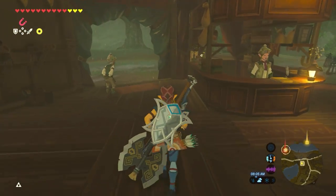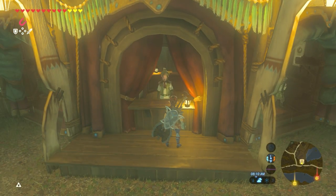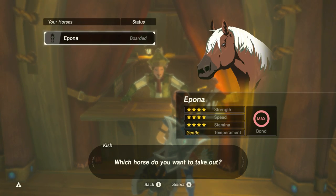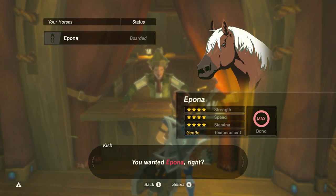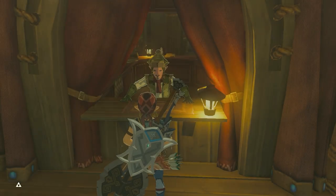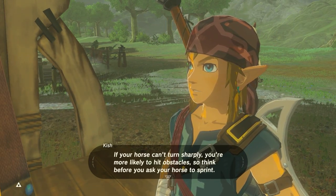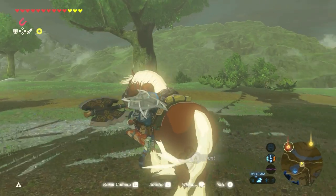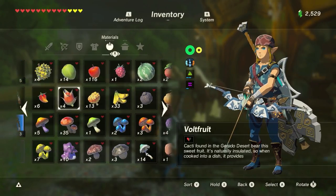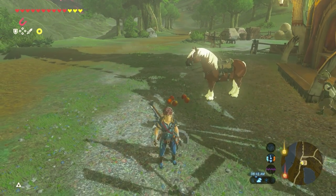Hey, Beetle. I don't really need anything from him though. Let's go ahead and pull out Epona while we're here. Epona's been chilling in the stables for too long - we need to get her some exercise. Hey Epona, how are you today? You're such a good girl. You probably got spoiled while staying at the stables. I know they take good care of you, but I miss you a lot. So here's some apples.